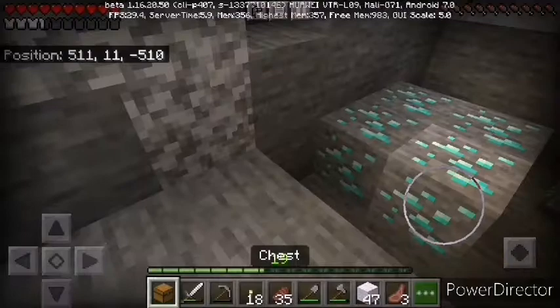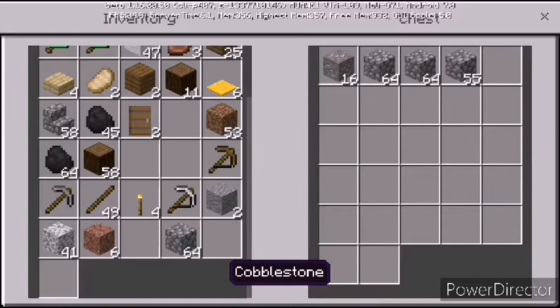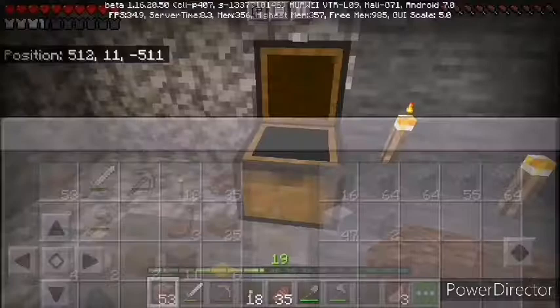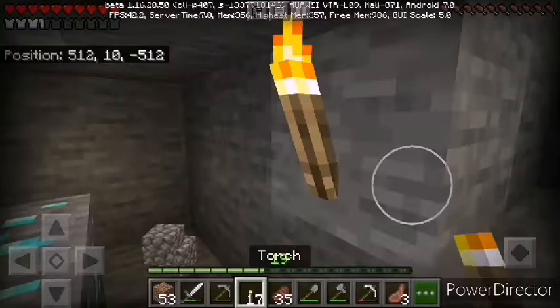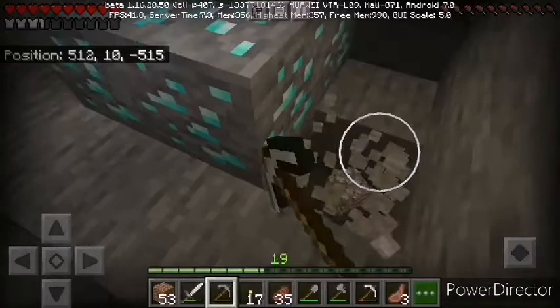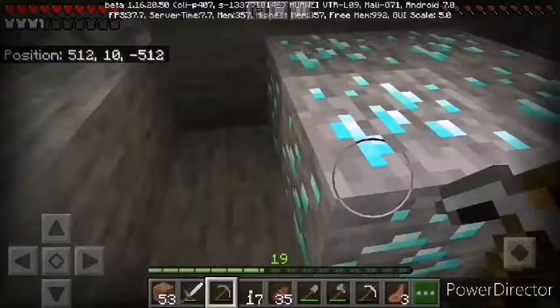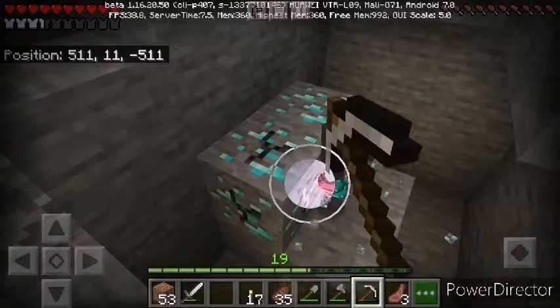My inventory is already getting full so I need a chest. It's a good idea to bring extra wood down with you, because it's frustrating if you find something and can't pick it up due to lack of inventory space. Also remember: to mine diamonds you need an iron pickaxe. My iron pickaxe is almost done. The room ended up being roughly a two by two — it was a good start, though I thought I'd find more diamonds there.